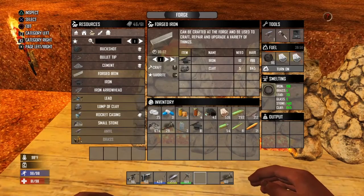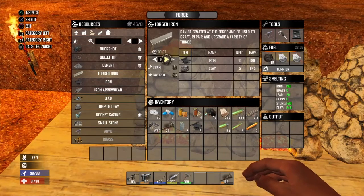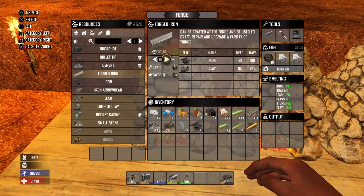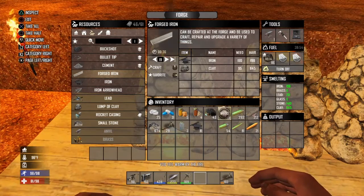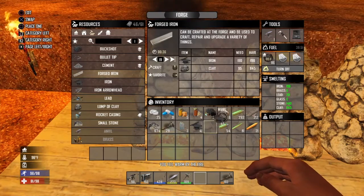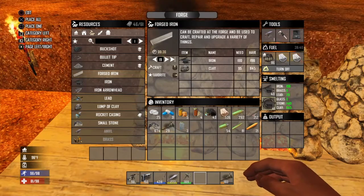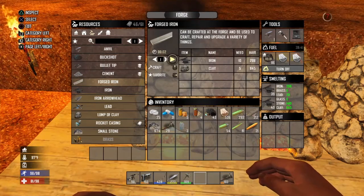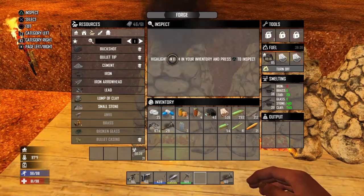The forged iron you make with clay and iron in the forge. You pull it up under resources and you can see here we don't have quite enough to make the full 25. So what we're going to do is put some more iron in and let it smelt. We split that in half so I can utilize both ports for the iron. So it's going to be cooking — we're going to click max. Now we've got enough to make 21 because it's smelted some more.